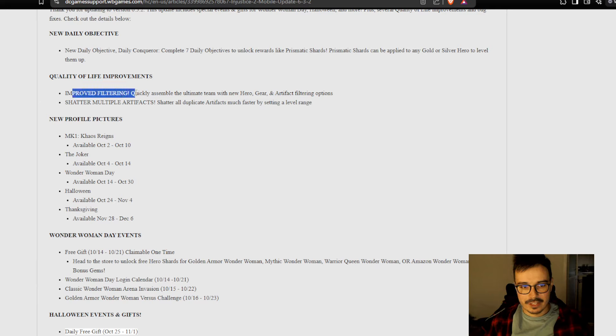Okay, so improved filtering — quickly assemble the ultimate team with new filtering for gear, hero, and artifacts. Finally, filters for artifacts! I was complaining about that in my previous video about what I expected from this update, and we got some artifact filtering. What I'd really want for teams is preset teams, the same way they have it in MK Mobile. That would be great.